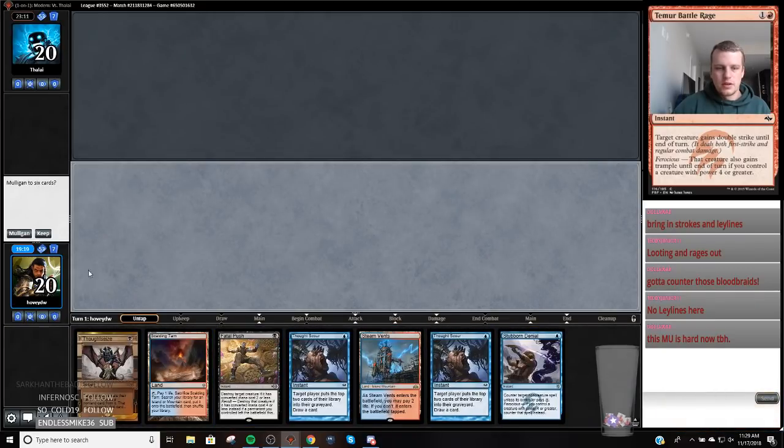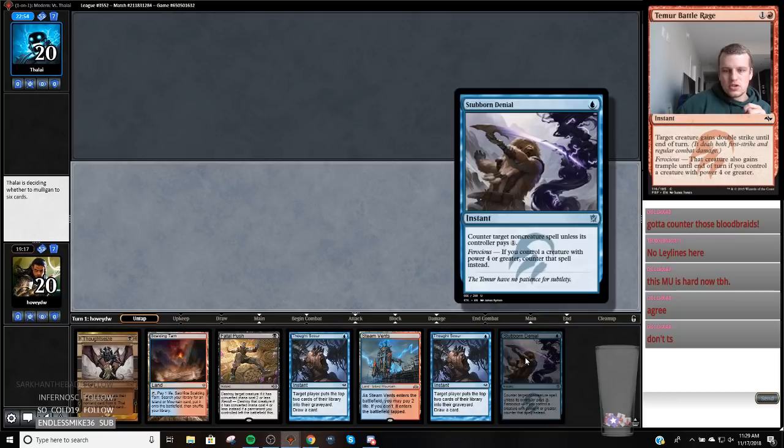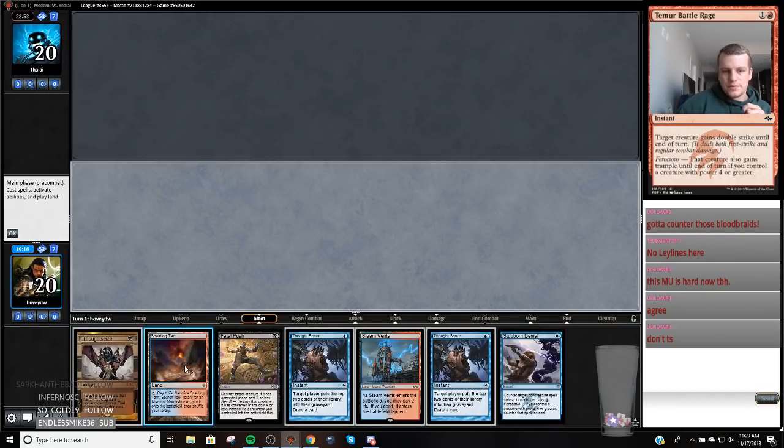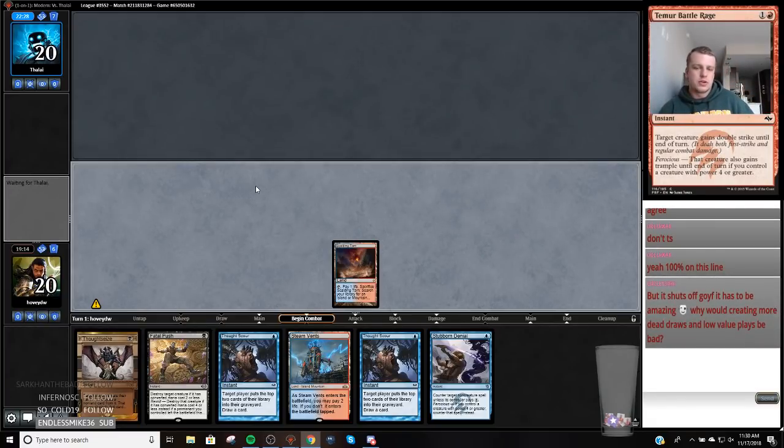I would like to play first and keep this hand. Hands like this, I like holding up Stubborn Denial and then Thought Scouring. If they have Thought Seize and Bloodbraid Elf, we kind of want to trade with the Thought Seize right here and then Thought Seize the Bloodbraid Elf. Especially when we can just Thought Scour anyway, I like having the game develop a little more before we Thought Seize.